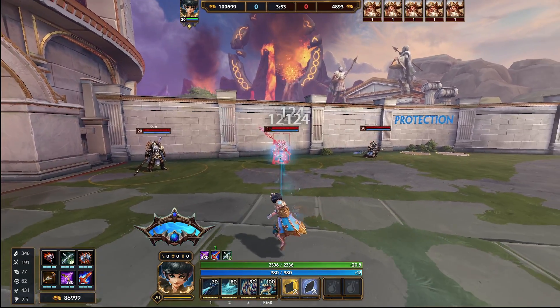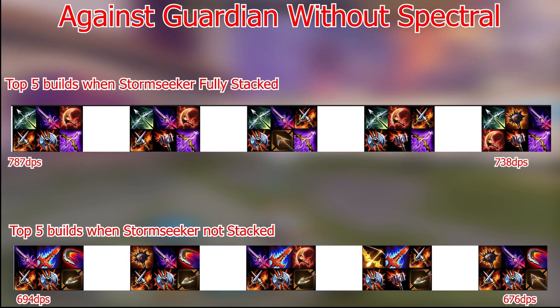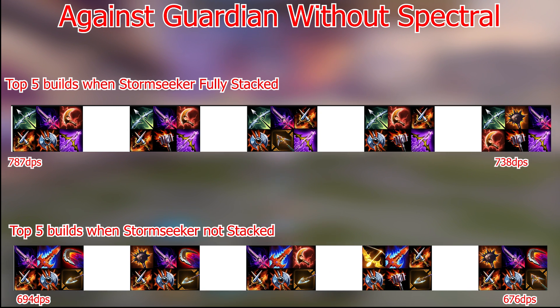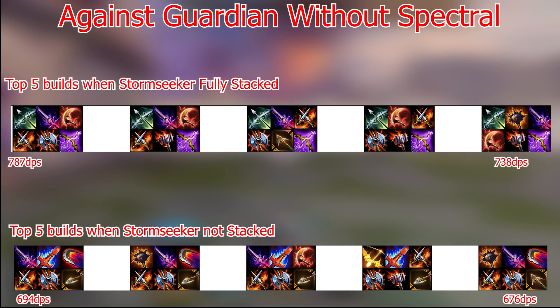Now let's look at guardians that don't have spectral. Crit and Silver Branch are being highly prioritised, which is unsurprising. Attack speed items like Oboe and Bladed Boomerang are no longer needed because we don't need the attack speed from them. In the top right build we can see Kins has finally been knocked off the top spot by a high power, high pen, high crit build. Executioner is also appearing a lot less because we don't need the attack speed from it. The attack speed on items like Kins and Executioner has become completely useless as it's not providing any Silver Branch stacks or attack speed. With Silver Branch fully stacked providing loads of power and attack speed capped, the best thing to do is commit to high damage multiplying stats like crit chance and penetration.